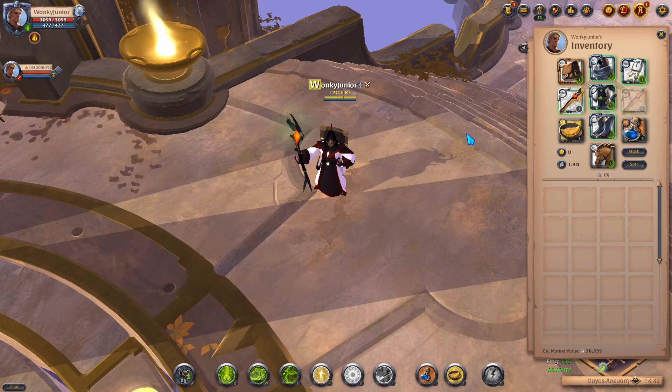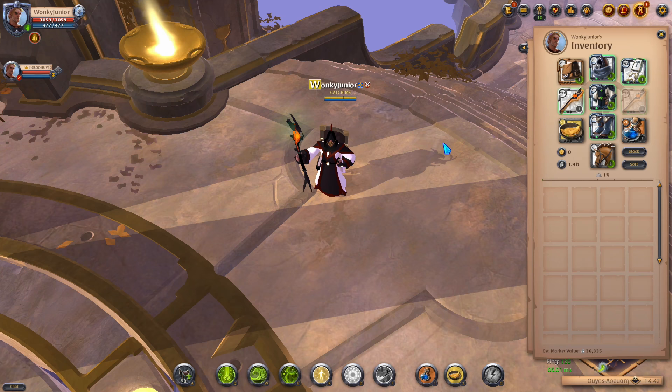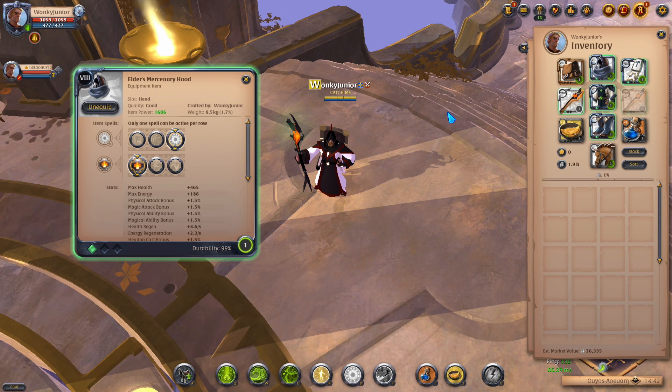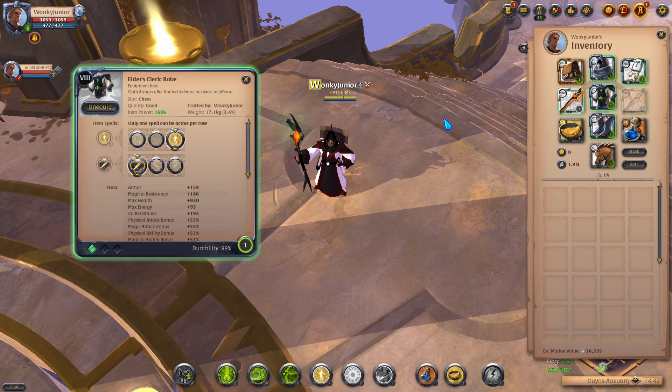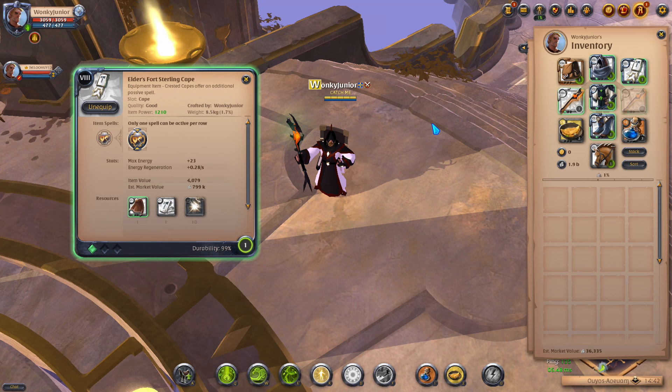Now we have come to the next build, which is the Blight Staff build, and it's meant for 100 vs 100 fights — this is a healer ZvZ build. For the weapon of choice, we go with the Blight Staff and pick the 3rd Q, 4th W and 3rd passive. For the helmet, I went with the Mercenary Hood and picked the 3rd ability and 1st passive. For chest armor, I went with the Cleric Robe and picked the 3rd ability and 1st passive. And lastly for shoes, I went with the Scholar Sandals and picked the 3rd ability and 2nd passive. For capes, I picked the 4th Sterling Cape, and for consumables I went with the Pork Omelette and energy potions.